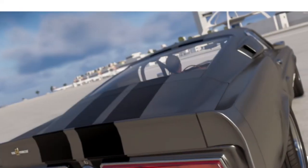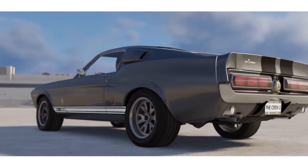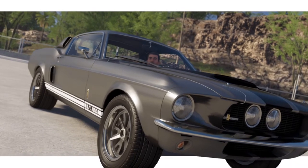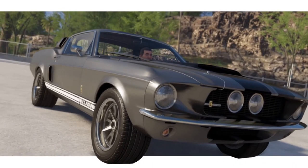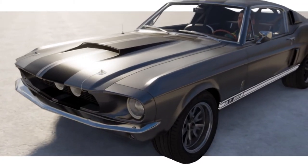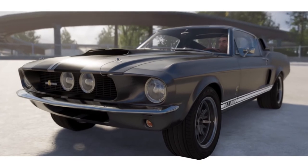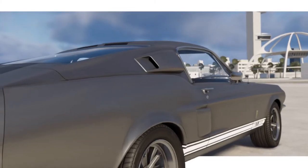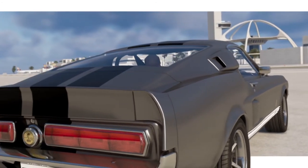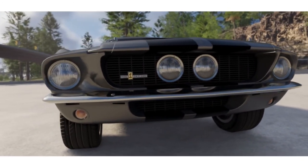Then we have the Eleanor Mustang — the Shelby GT500 from Gone in 60 Seconds. You can get this one almost identical. The only difference is the two headlights in the centre of the grille are supposed to be lower down towards the splitter, but that's not an upgradable option. I've gone for grey with two black stripes going over the top of the car, and you can also get the classic Shelby rims.